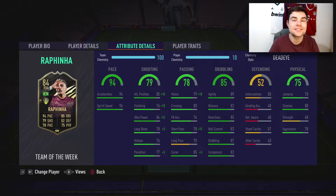85 attack positioning, 76 finishing — not the best, but he is a winger so it's not as important as it would be for a striker. Shot power 84, 78 long shots, 76 volleys, 77 penalties. 79 vision, 80 crossing — crossing felt really nice in game. 76 free kick accuracy, 78 short pass, only 70 long pass, but 85 curve, 89 agility, 82 balance, 85 reactions, 83 ball control, 87 dribbling, and 82 composure.